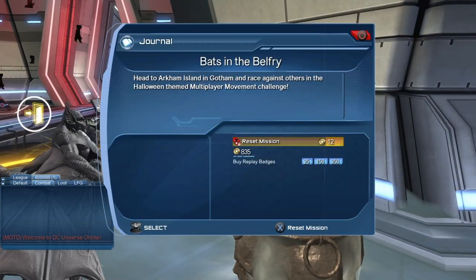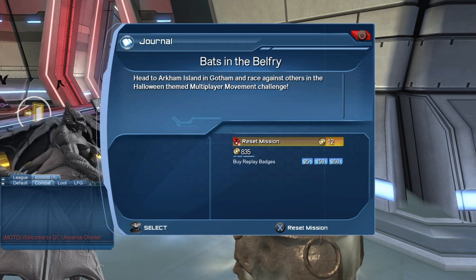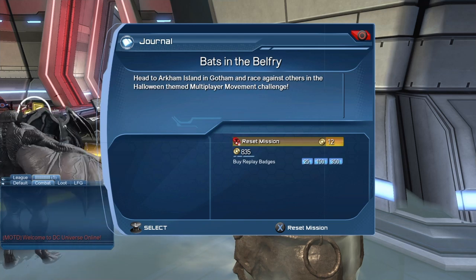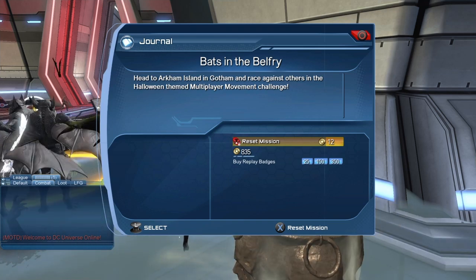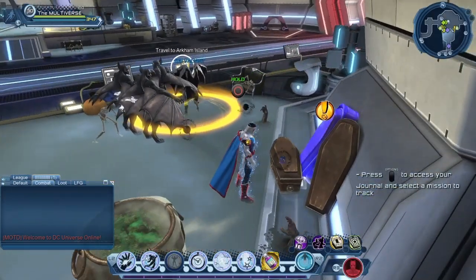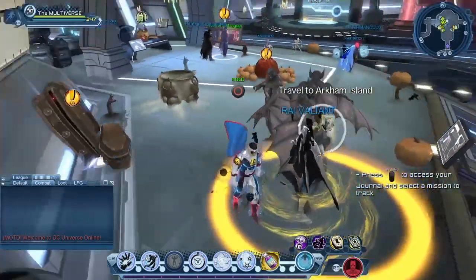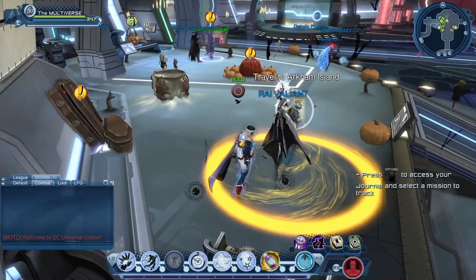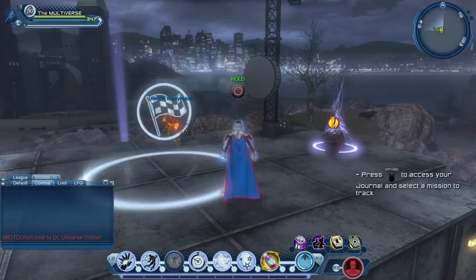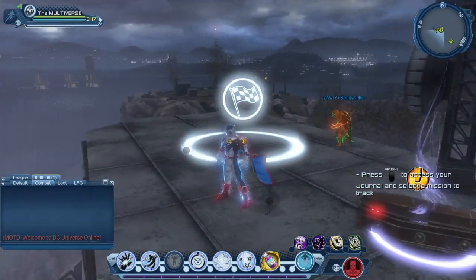The coffins give you access to a mission called Bats in the Belfry — it's a race that's been added to Arkham Island. If you want to replay the race it costs 12 replay badges. Once you pick up the mission there's a portal right here that will bring you straight to the race.